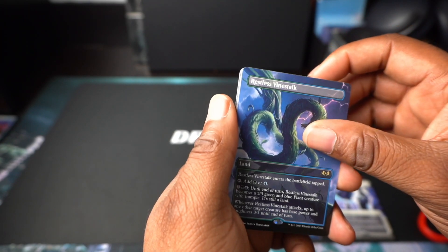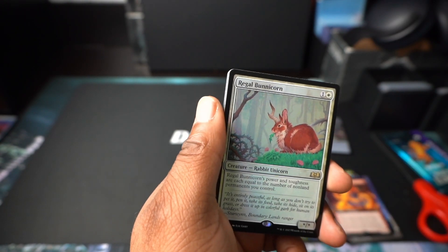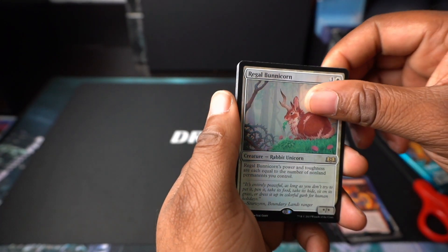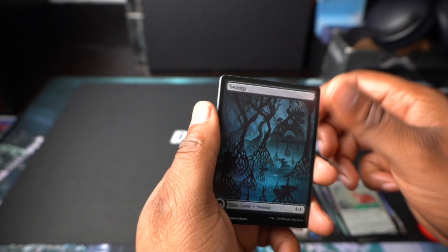Restless Vinestalk, Rotisserie Elemental, Regal Bunnicorn — it's a bunny that's a unicorn, who would have thought? Then Grasp of Fate and Nightly Vow are our uncommons, and then our land.